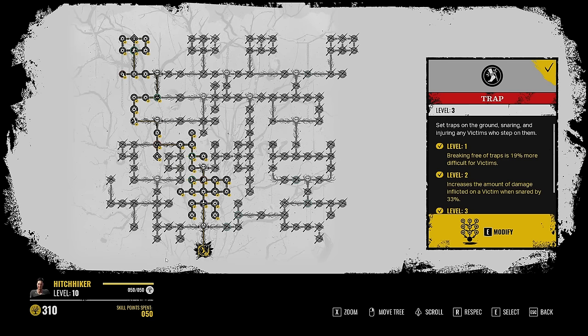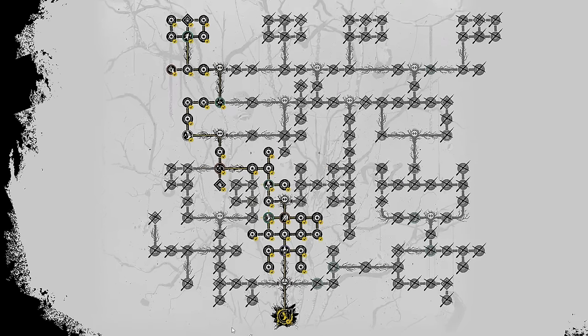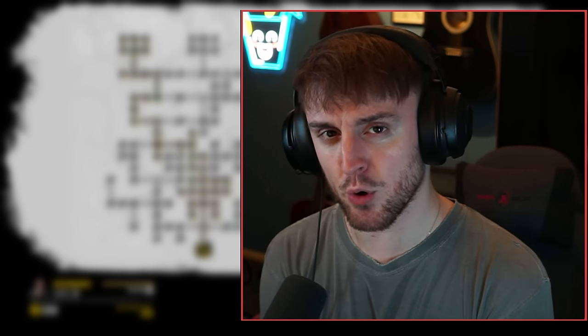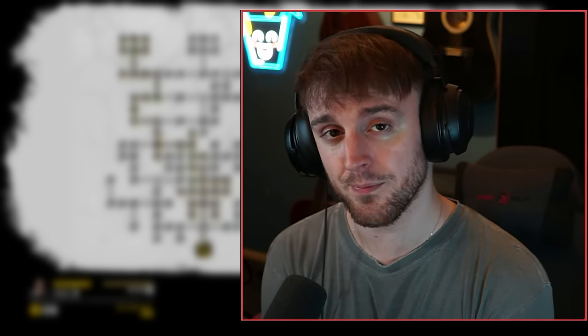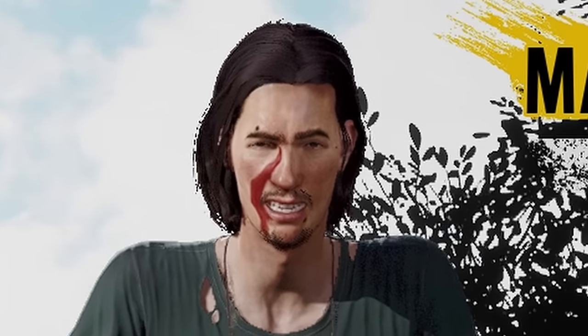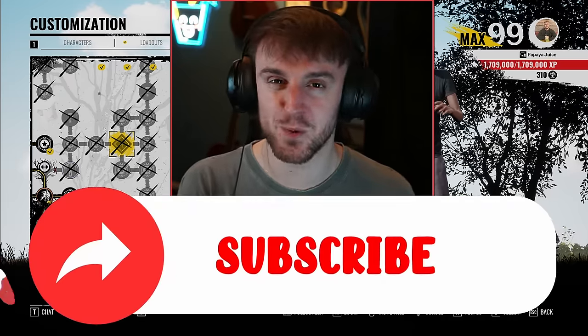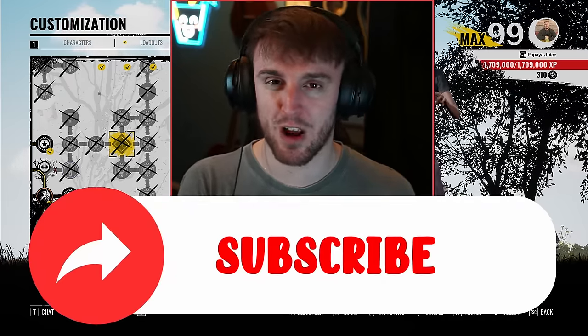Last but not least, here is my skill tree. Please feel free to pause the video if you wish to copy my build. It's worth noting that both Dinner Bell and Scout are random perks, so please keep trying like I did to obtain them. I spent so long trying to get those two — it's insane. Well, that is all from me. Please like and subscribe and I'll catch you guys in the barricade trap gameplay.